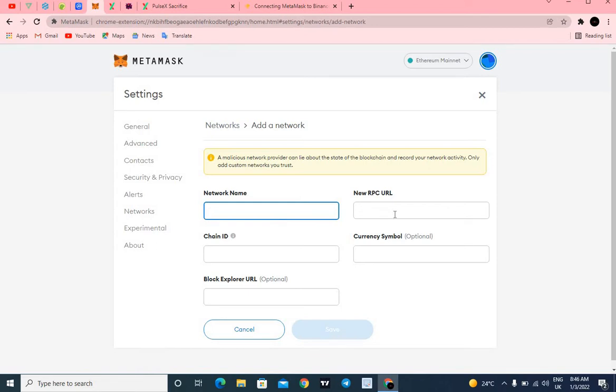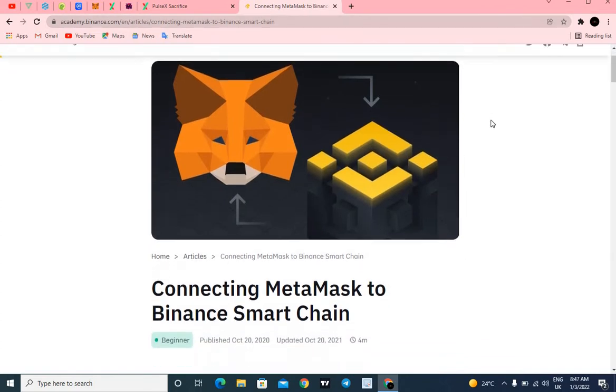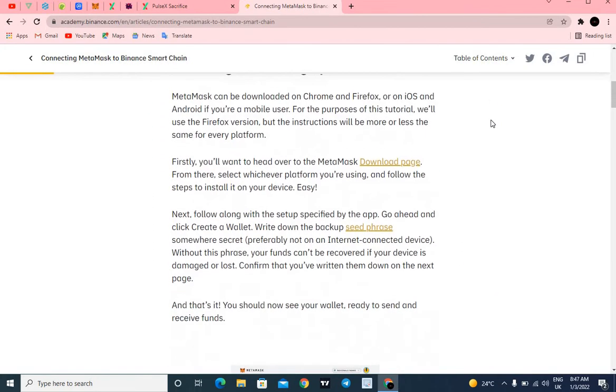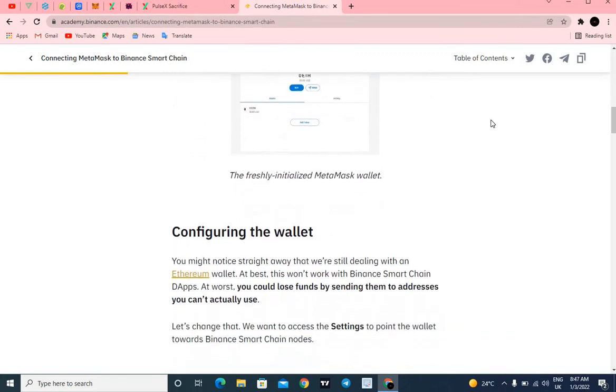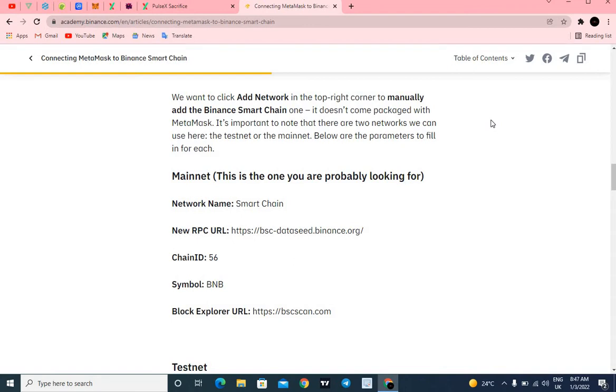After clicking Add Network you'll be brought to a page where you need to fill in the network name, new RPC URL, currency symbol, chain ID, and block explorer URL. Head over to Google and type in 'Binance Smart Chain network name.' I'll also leave the link in the description for easy access. Be very careful here — this is a sensitive area and any mistake can make or break you.